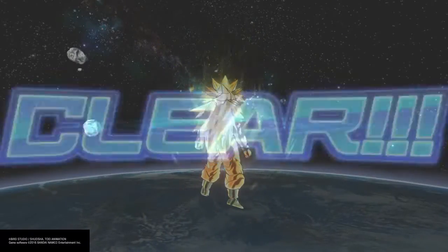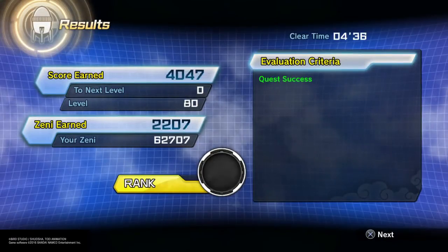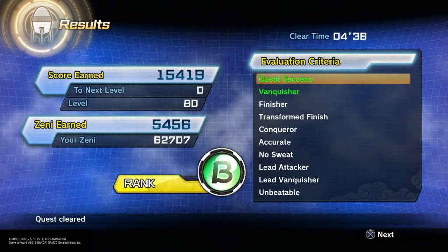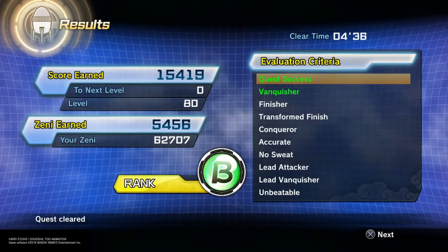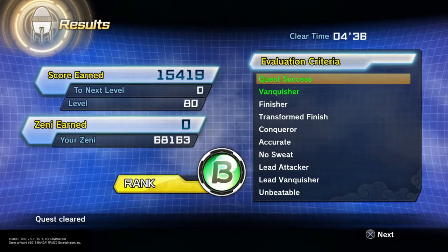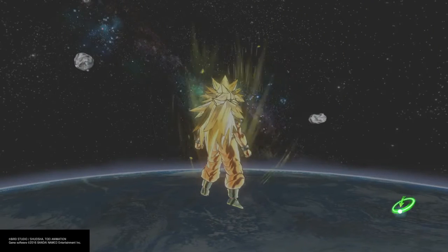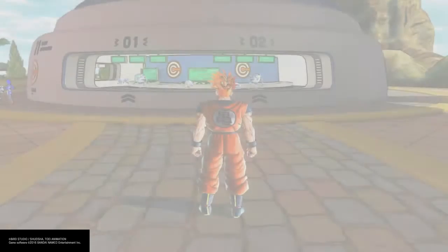So what are you gonna do — are we done? All right, so that's pretty much the end of the quest. A lot simpler than I thought it would be; it was quite irritating when he was jumping into the portal, but as far as I'm concerned, if we go into the character select screen we should have a Super Saiyan God Goku to choose from, so let's go ahead and check that.